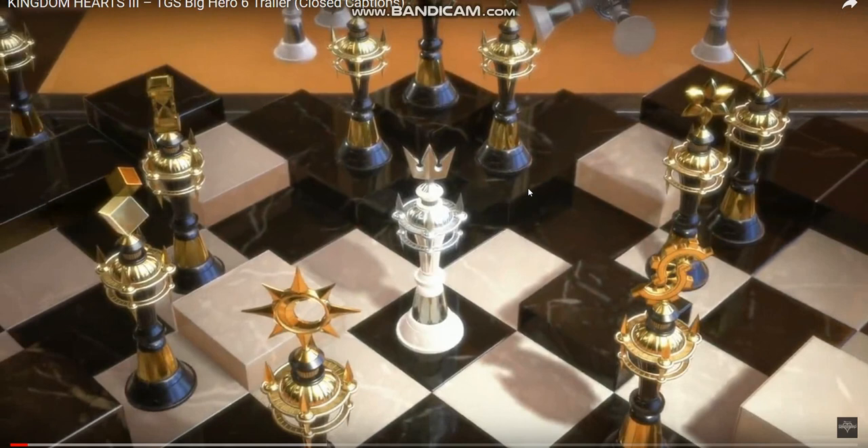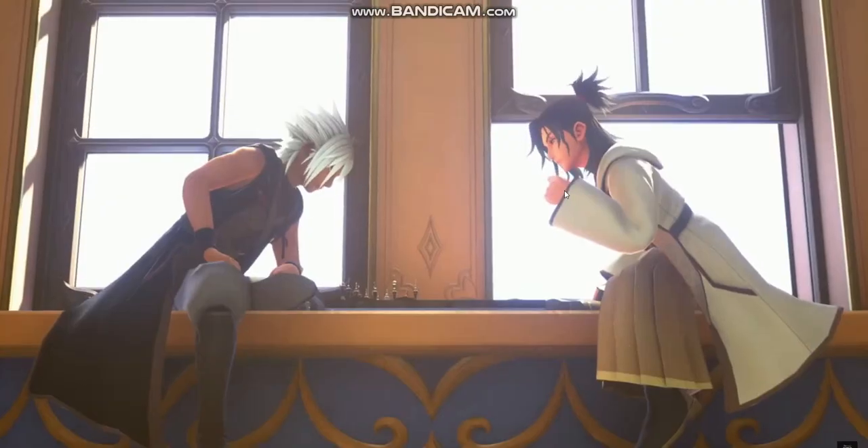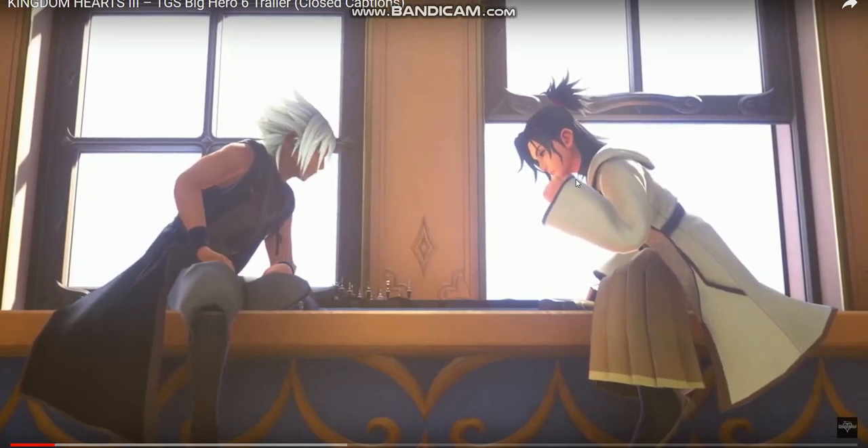We've already seen this cutscene before — it was in the original teaser trailer. Everybody seems to think this is Sora because of his necklace. It looks like the void gear from Ventus, and looks like Marluxia. Some people say it looks like a moon or something you put on your arm. Some have stated this might be Luxord because of the timing. You can see everybody sorted out around a very nicely done chess board — checkmate.